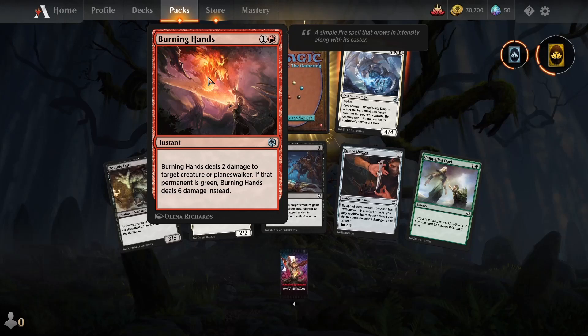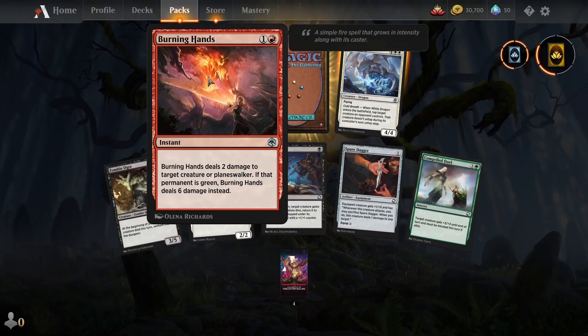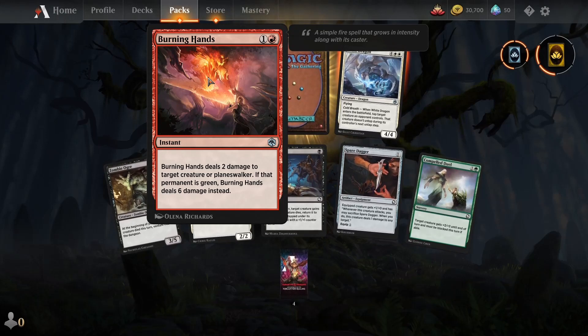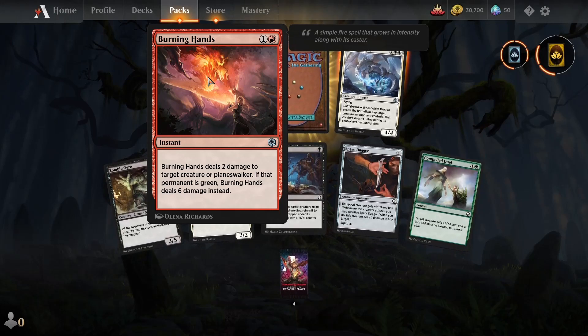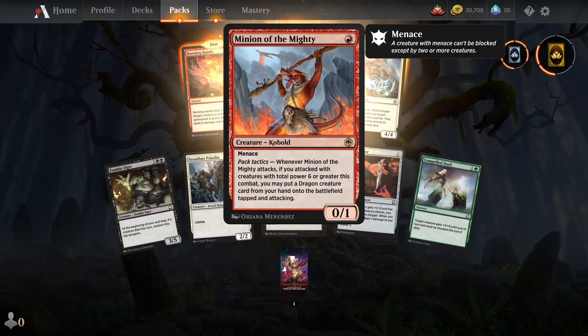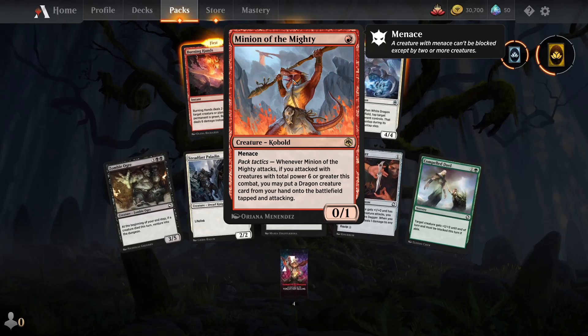Two Red mana. Burning Hands deals two damage to target creature or planeswalker. If that permanent is green, Burning Hands deals six damage instead. That would be a good side card I guess, against green decks.